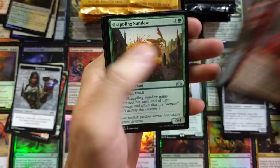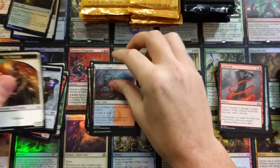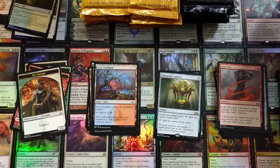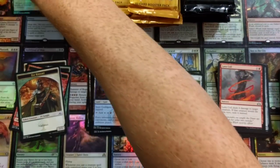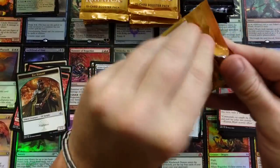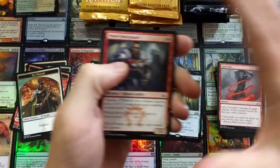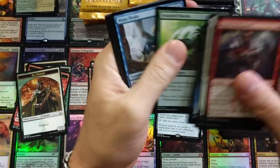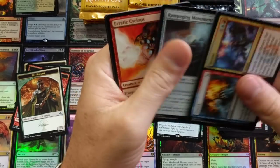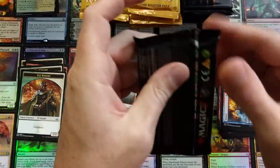Six hundred dollars right now — unbelievable. Chromatic Lantern! Something I'm noticing: this box is doing really, really well. It's almost like one of those prize boxes. This is crazy — I'm kind of shaking. I was one of the lucky ones who was able to get through on the first day. Erratic Cyclops.